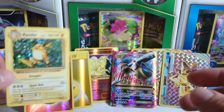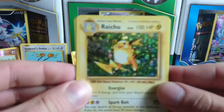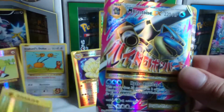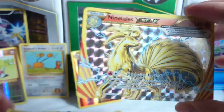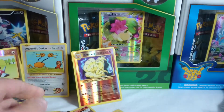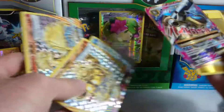All right guys, let's do a recap. We got the Raichu holo, the reverse holo Fairy Energy, the reverse holo Lightning Energy, the Mega Blastoise EX Full Art — love Blastoise. Then these crazy Breaks: the Starmie Break card, the Nine Tails Break card, and the Machamp Break card. Plus we got the Imakuni's Doduo secret rare and the Nine Tails reverse rare. Pretty damn good 10-pack opening — I'm happy with that.